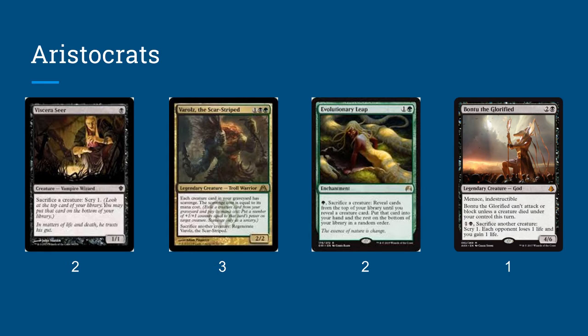We're also running one copy of Bontu the Glorified. This card is made for this deck. For just three mana, you're getting a 4/6 indestructible creature with Menace. It can also help us sacrifice our own creatures to scry one and drain our opponents, which is absolutely silly. It can't attack unless a creature died under your control this turn, but we have an awful lot of ways of making that happen — Bontu does it himself, but we also have our other Aristocrats.